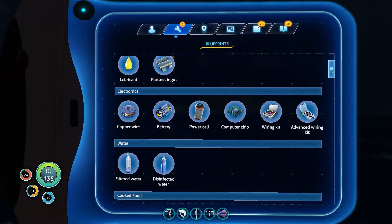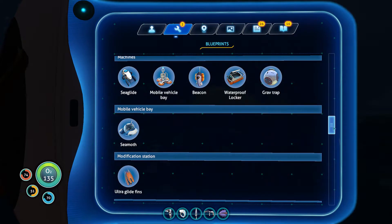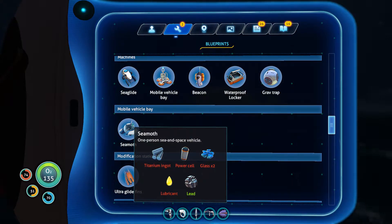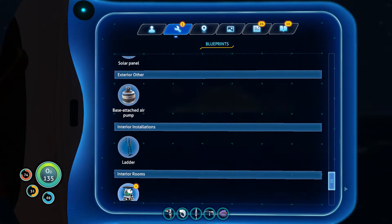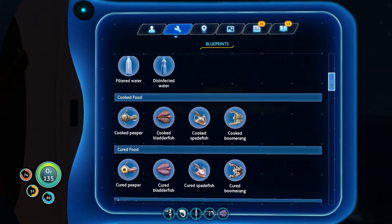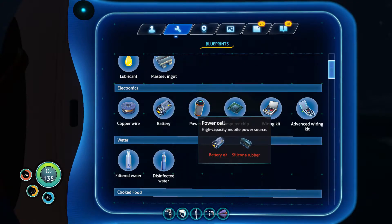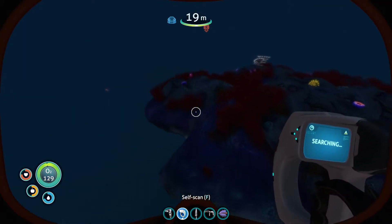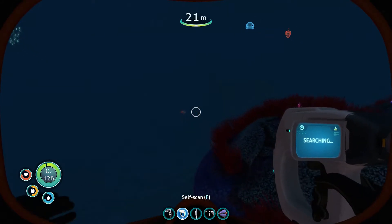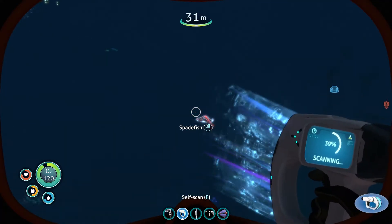I got the final seamoth part! Looking at what we need to build it: a titanium ingot, a power cell, some glass, lubricant, and lead. The thing I'm wondering about is the power cell — I don't remember how to make one. We need two batteries and some silicone — that's really not bad at all. I think that's going to be it for Subnautica today. I'll head back to home base, get some food and water, and restock supplies for next episode.